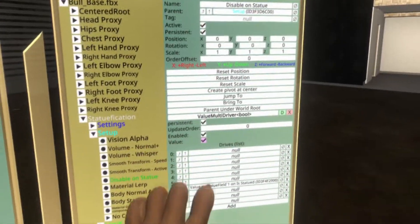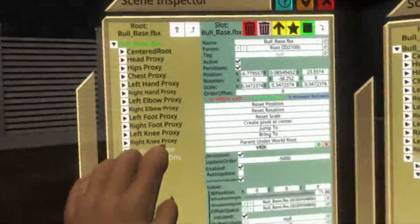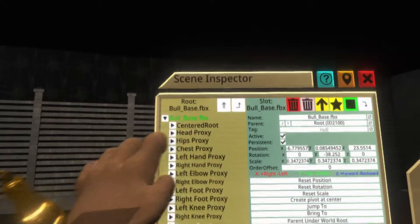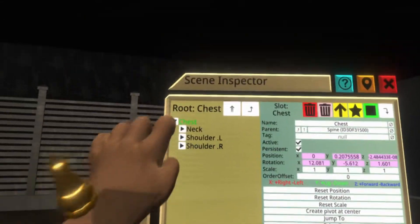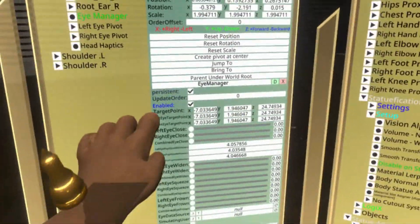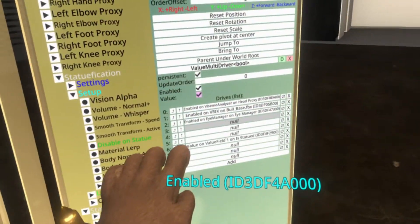Disable on statue is going to be all the different things that need to get disabled — there are five main things. One of them is in the head proxy. If you scroll down, you're going to see Vizim Analyzer — grab the word enabled and put it on this list. Click on the root of the object and the very top component is VRIK — the word enabled gets added to the list. Then we have to look through the hierarchy of the character's armature: centered root, root node, armature, hips, spine, chest. Focus on the word chest here by clicking that button on the top right to narrow things down, because we need something from the head — it's going to be the eye manager. Take its enabled state and drop it on that list. Scroll down to eye rotation driver and drive its enabled state by dragging and dropping it on that list.